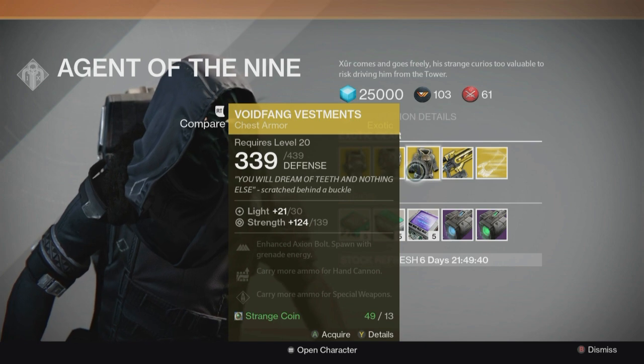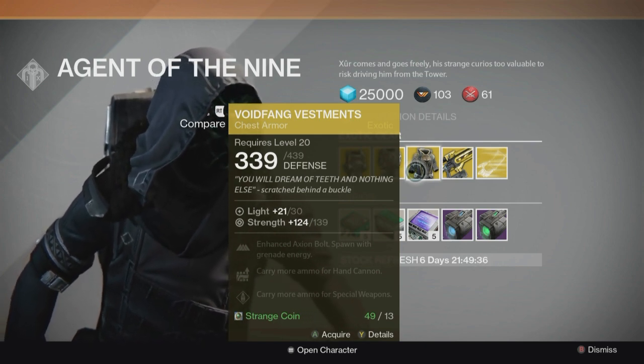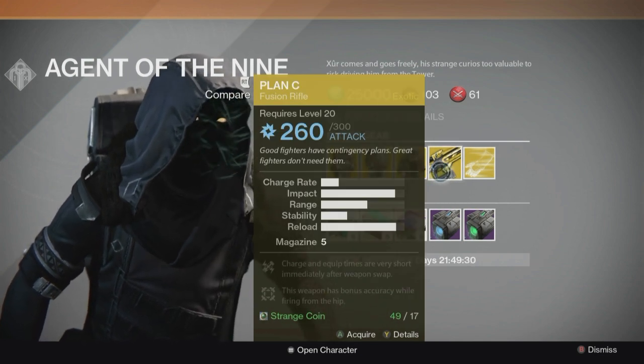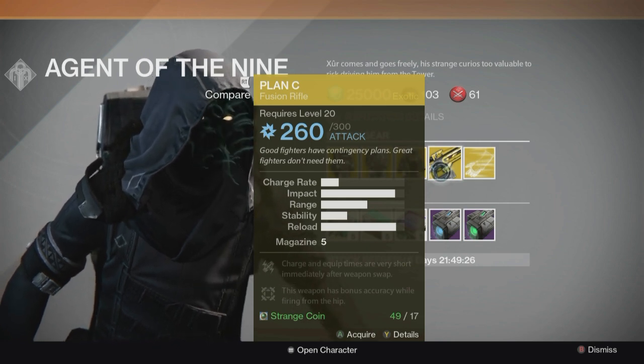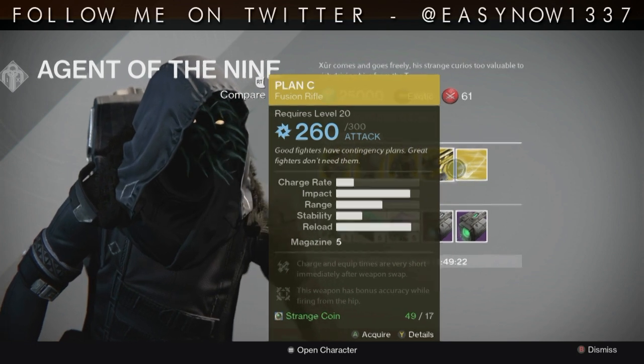Then we have the Void Fang Vestments for the Warlock: enhanced Axiom Bolts, which means the Axiom Bolt tracks three people instead of two, spawn with grenade energy which is amazing, carry more ammo for hand cannon, and carry more ammo for special weapons. We also have the Plan C, a fusion rifle which I have fully maxed out — an absolute animal of a gun, absolutely badass.